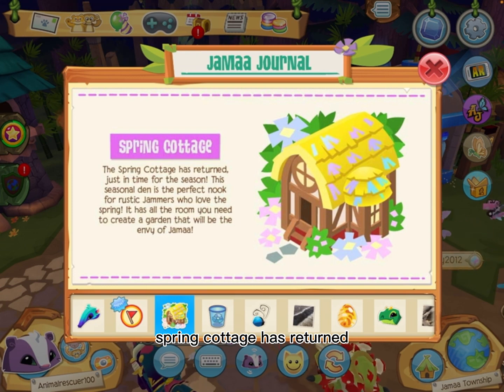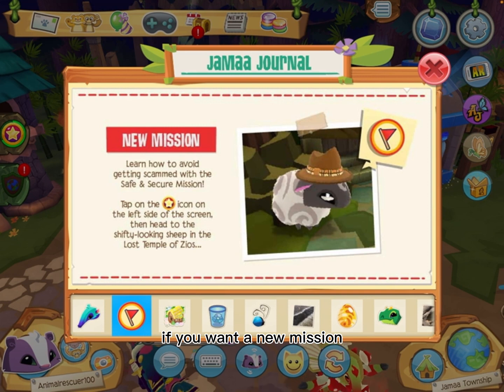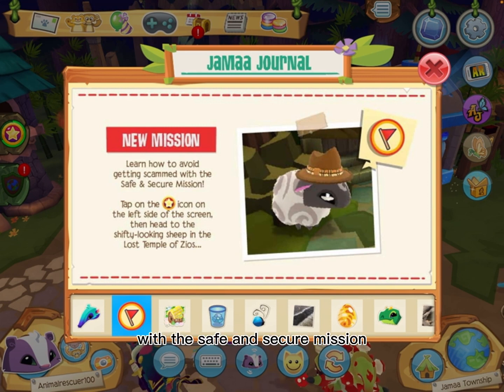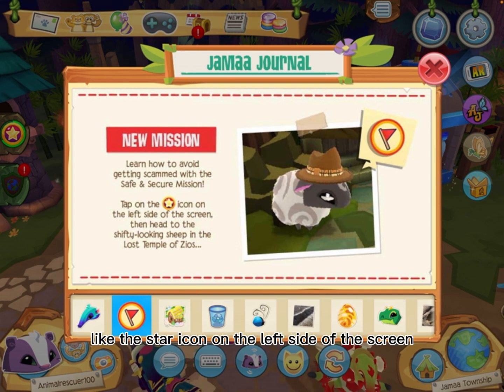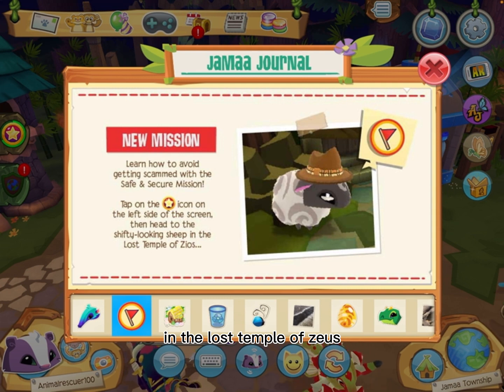Spring Cottage has returned — you can read about that if you want. There's also a new mission: learn how to avoid getting scammed with the Safe and Secure mission. Tap on the star icon on the left side of the screen, then head to the shifty-looking sheep in the Lost Temple of Zeus.